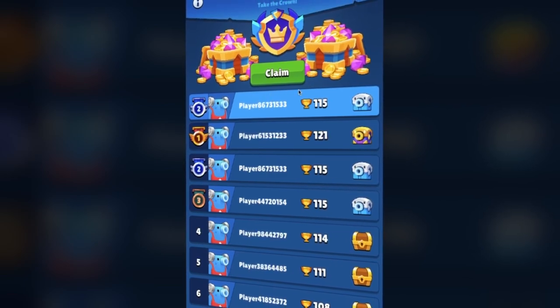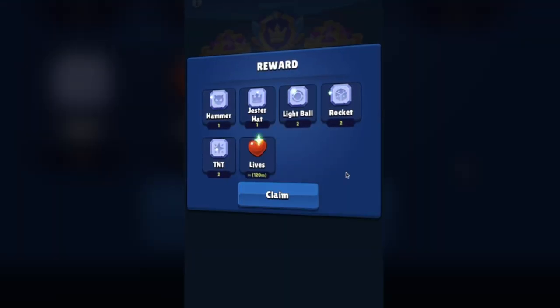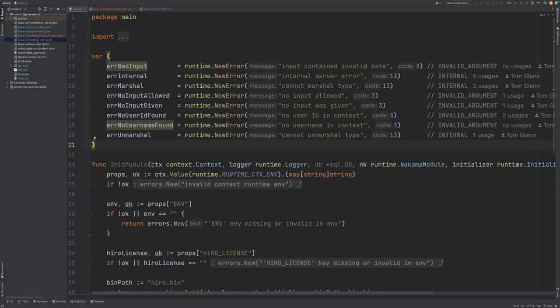With that said, let's get started and master the art of competitive leaderboards. Just like we did in the last video, we'll start by looking at our server code. This is our main.go file, and if you've watched our previous Reconstructing Fun video, you'll know that we define a bunch of error objects here that we use throughout our code.